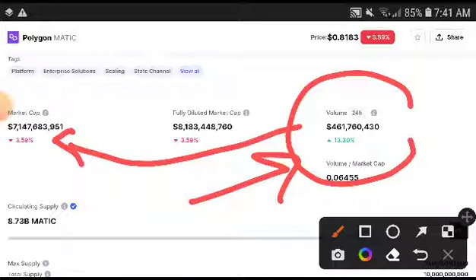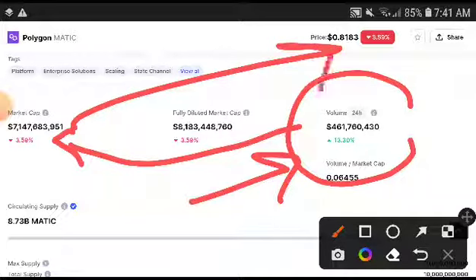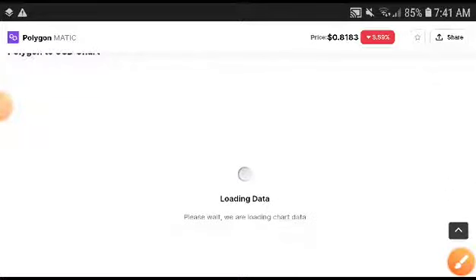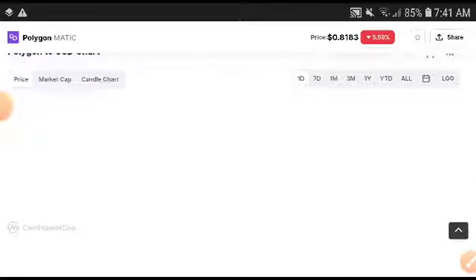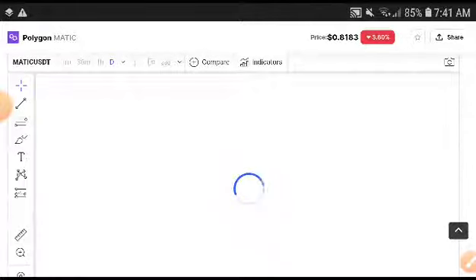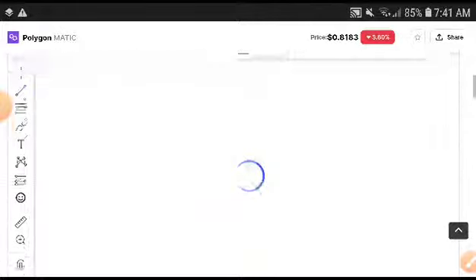The market cap will be recovered and will change into positive. Remember, the price will change into positive after a short time. Polygon will look very bullish. Even though it is in a bearish position right now, after a short time it will change into a bullish position.